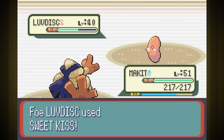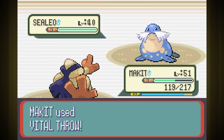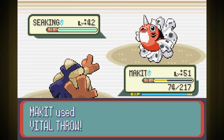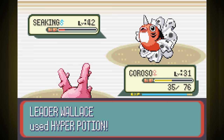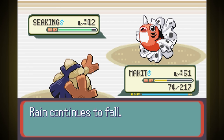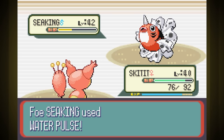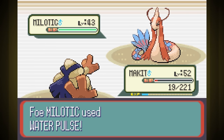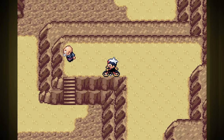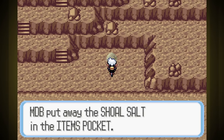Water Gym: Luvdisc misses Sweet Kiss, so we take it down without being hit. Whiscash makes it rain before going down in two throws. Sealeo is part ice so we take it out in one throw. Seaking confuses us with Water Pulse then tries to stall with Hyper Potion. I switch to Corosso to remove the confusion, but Corosso can't really do anything but take some water damage and go down. Seaking had a second potion — it's getting rough. Back to Makit for a Fake Out flinch and crit. I keep switching in Skitit for more Fake Out chances, and eventually Makit finishes Seaking. But then we hit ourselves in confusion against Milotic and lose.